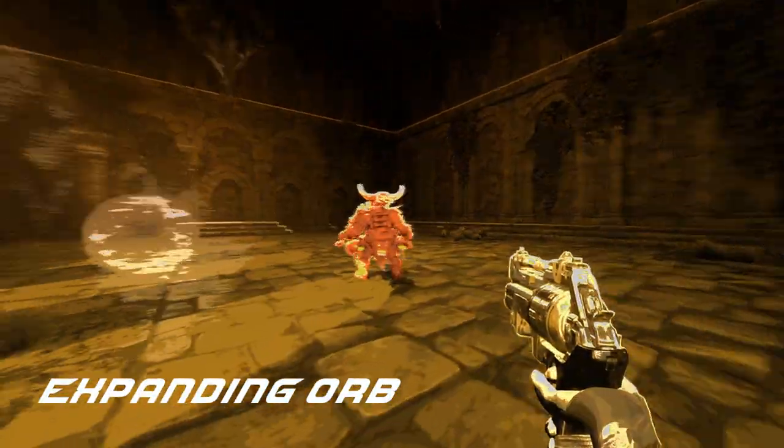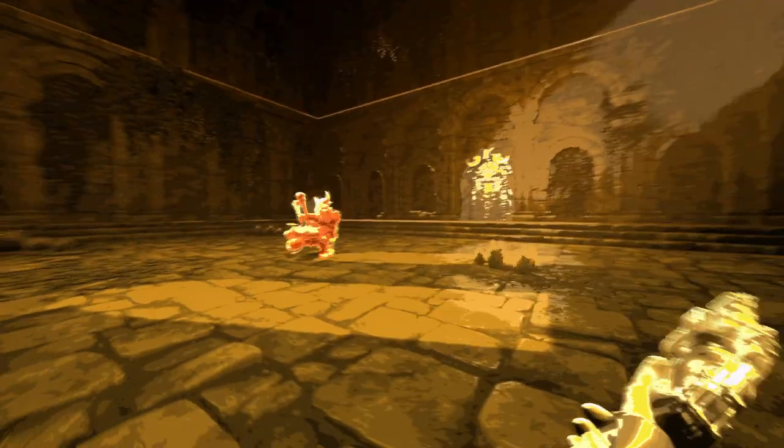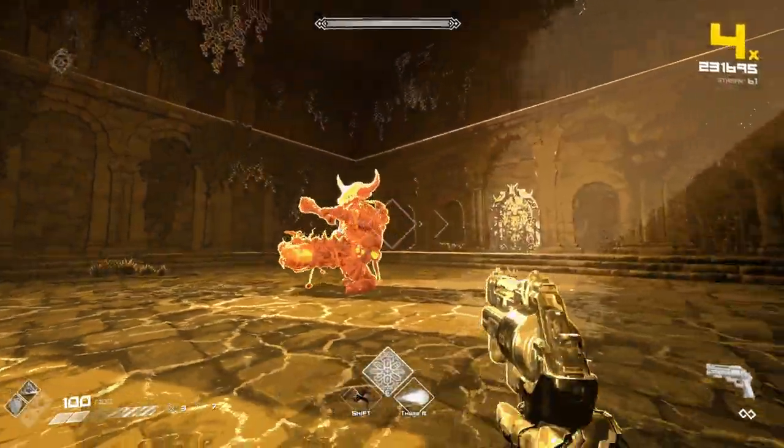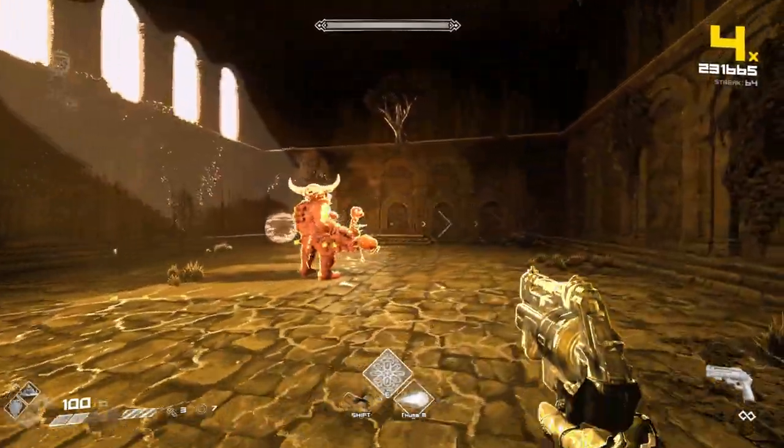Expanding Orb: Vaite raises both of his hands up and claps after a short windup, causing an expanding orb to travel forward. Run behind him when he raises his hands and this move won't do anything to you.